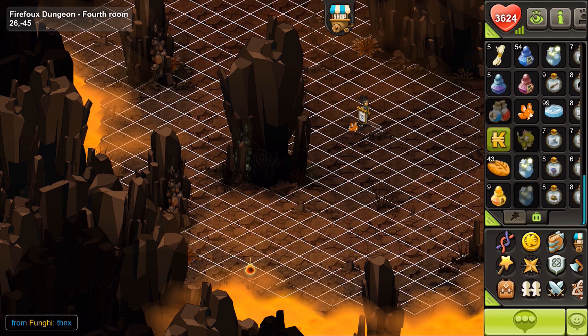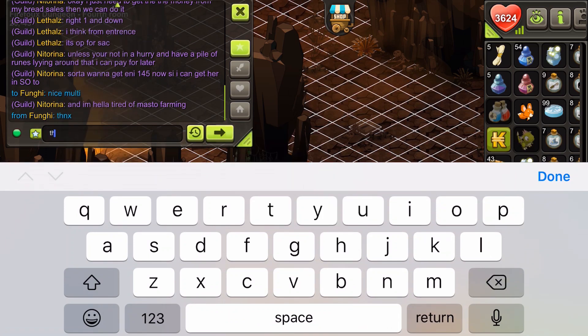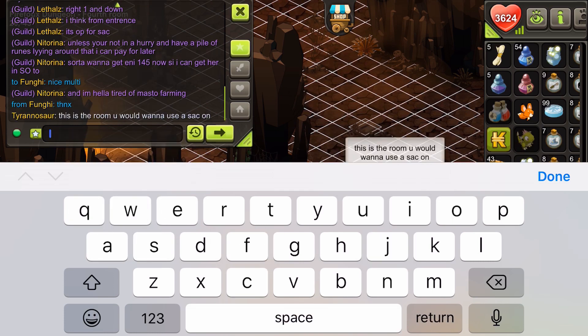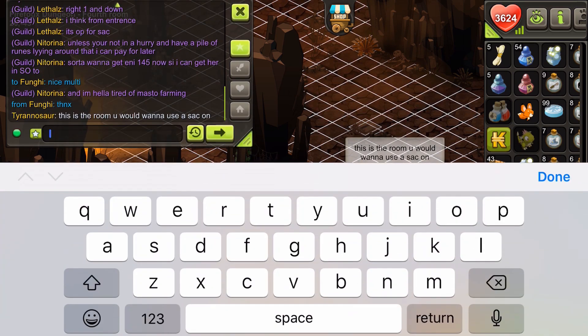So basically what I'm trying to say is: if you have a Sacrier, take advantage of this trick and literally just power level away. And if you can, get a mini fox pet on whatever character or characters you're using at this spot. I'm gonna cut the audio right here, play some music, and show you guys exactly what room it is and how easy it is to just kill these monsters. Cheers guys.